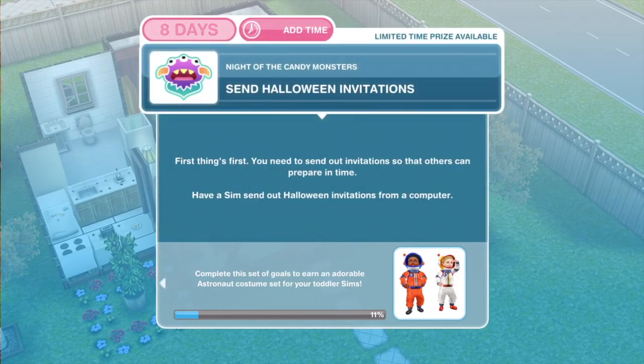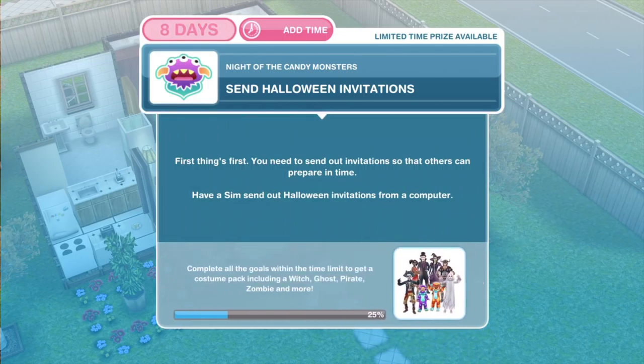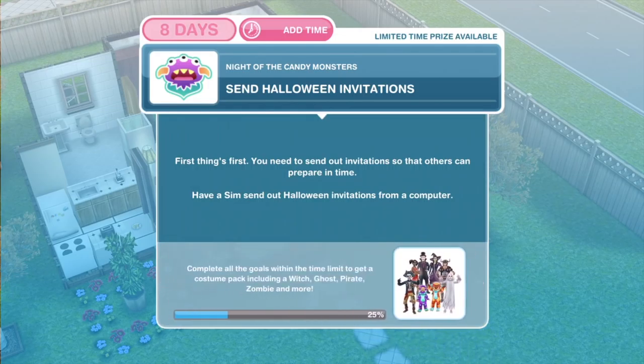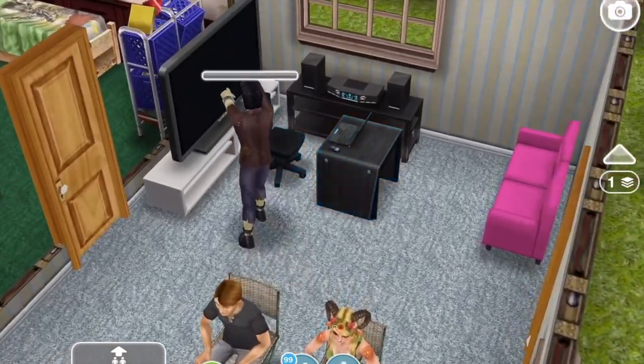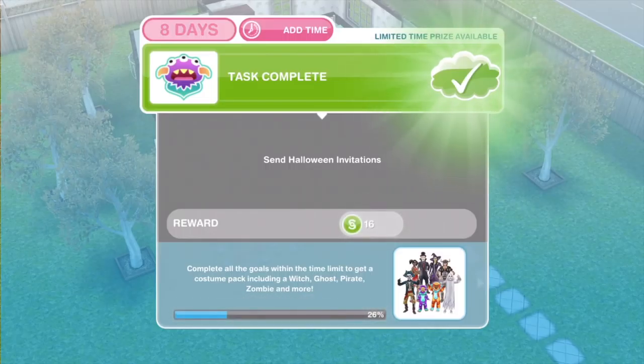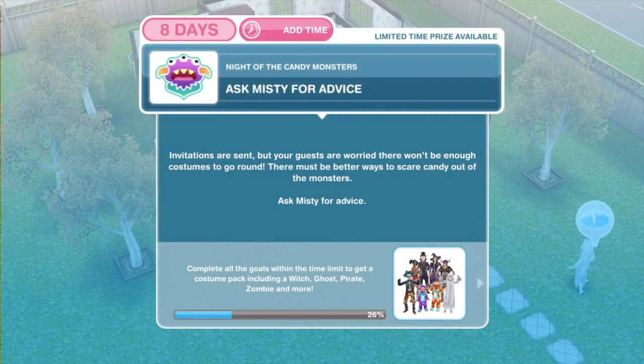Now we need to send Halloween invitations. You'll need to send out invitations so that others can prepare in time — have a sim send out Halloween invitations from a computer. Let's click on the computer and send out Halloween invitations. That's 14 minutes with a two-star computer; you can probably do it quicker with a three-star. There we go, we have sent out the Halloween invitations.